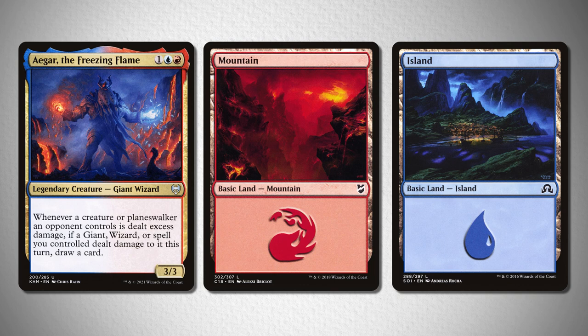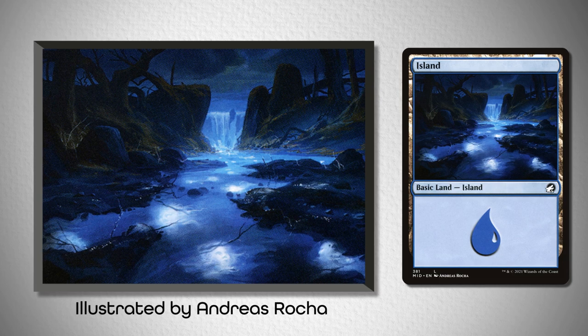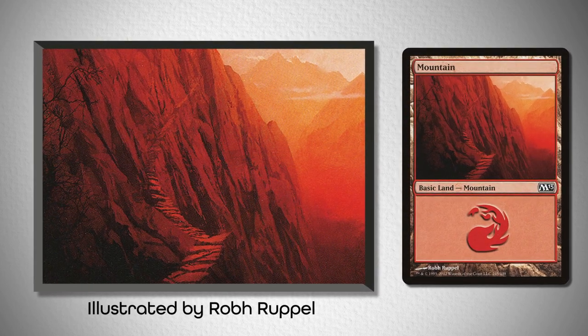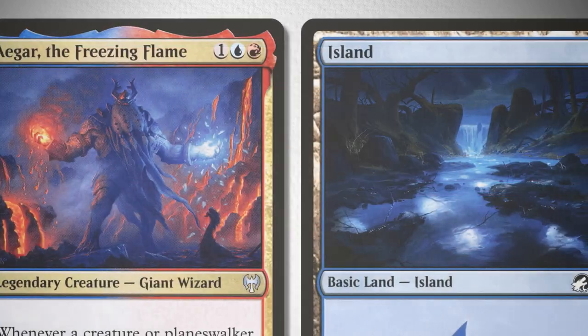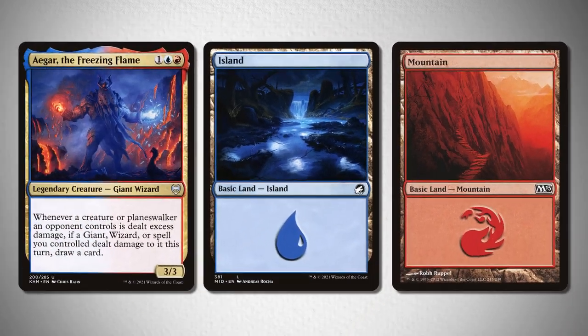For a third option, I went down the same rabbit hole to take a look at this island from Innistrad Midnight Hunt, illustrated by Andreas Rocha, and this intense mountain from M13, illustrated by Rolf Ruppel. In many ways they are just as good as the last pairing, although this one comes with the added benefit of the light blue color in the island that's present in Agar's left hand as he casts magic.